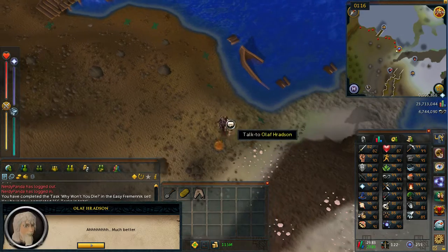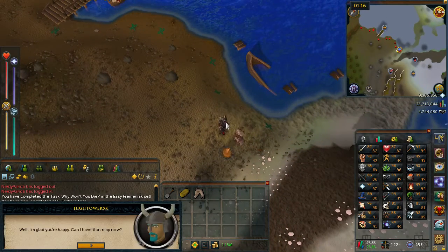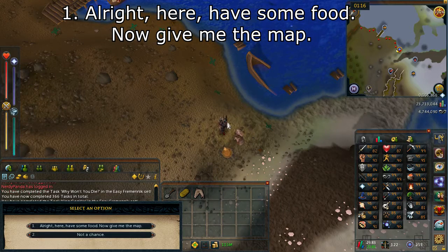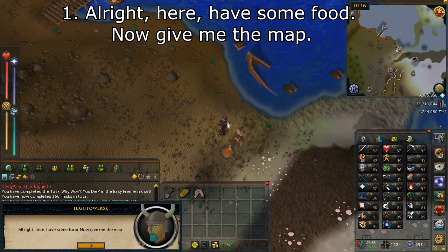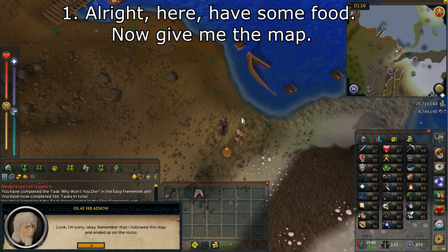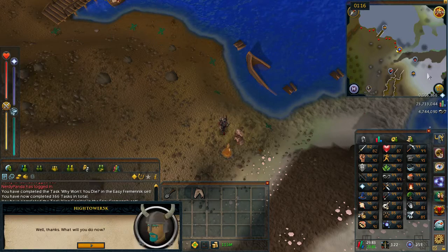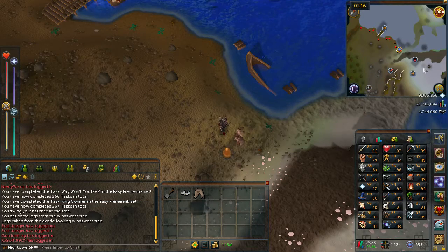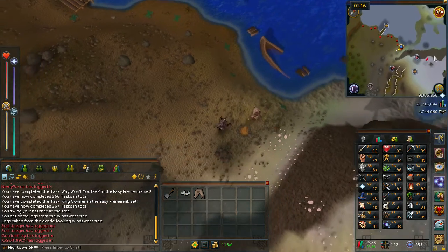Once the fire is lit, go ahead and talk to Olaf again. You'll get the option — select number one: 'Alright, here I have some food, now give me the map.' Olaf will then hand you a map which you can read or not.